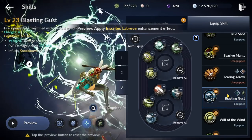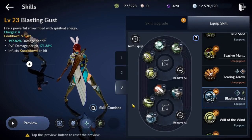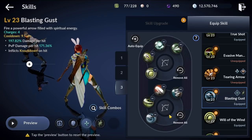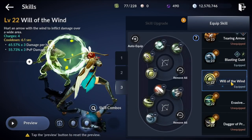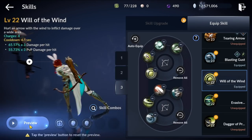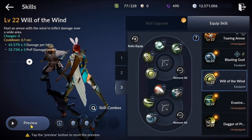Next up is Blasting Gust, one of the two defensives in this build. These two abilities are not core to the build — they're extras you can interchange depending on the area. In a tightly packed mob area I use them for better defensives to reduce potion usage. Blasting Gust jumps back and knocks down enemies. Will of the Wind hits AOE with a lot of charges and jumps you towards the mob pack, keeping you in the center.